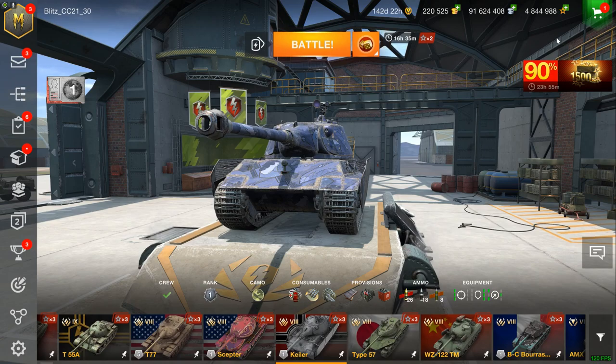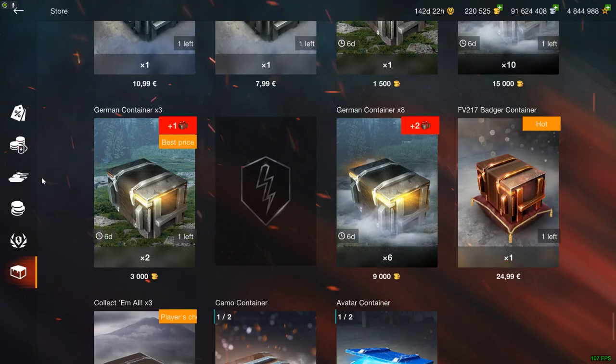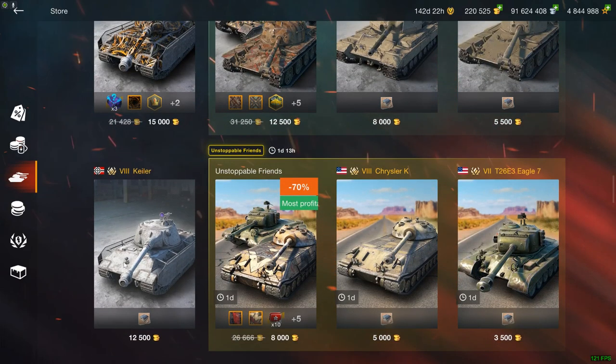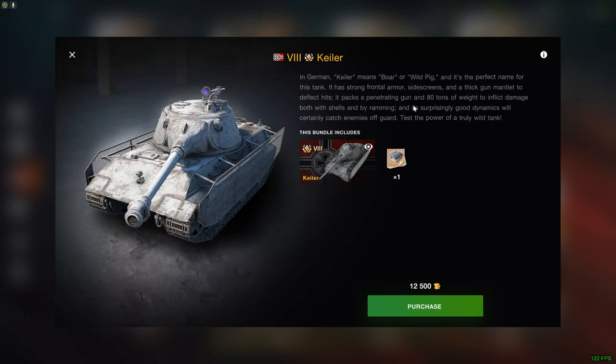Hello fellow humans and welcome to the Kyler, which is in the shop now for a, well, unreasonable price of 12,500 gold. Is it as radioactively contaminated as the wild pigs here? Well, let's find out. The price definitely does suggest as much.